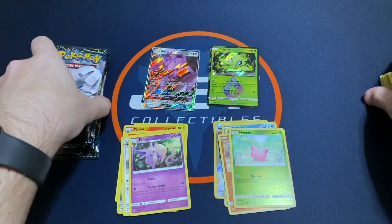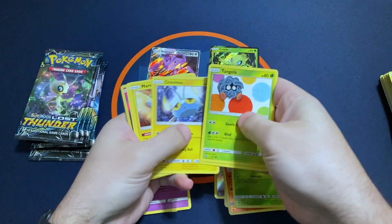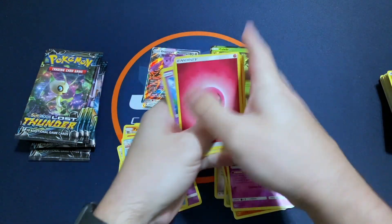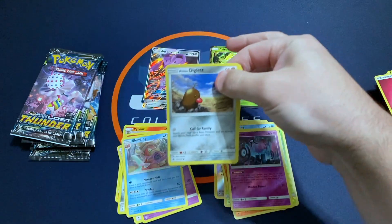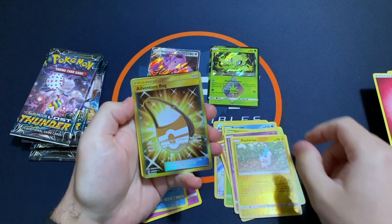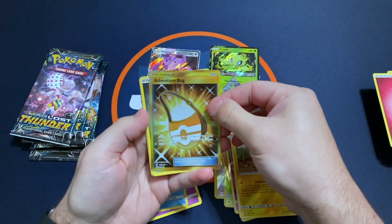Pinsir. I think about halfway through, so far, just one hit — see if we can maybe get another one or two. Unown Reverse and a Slowking Rare. And a Secret Rare Adventure Bag. There we go — a nice gold card. Adventure Bag Trainer.